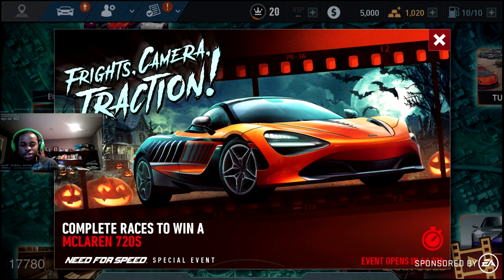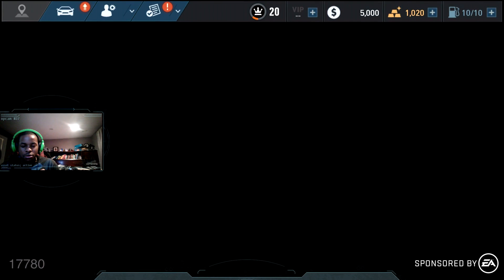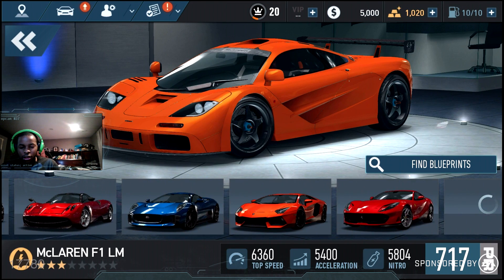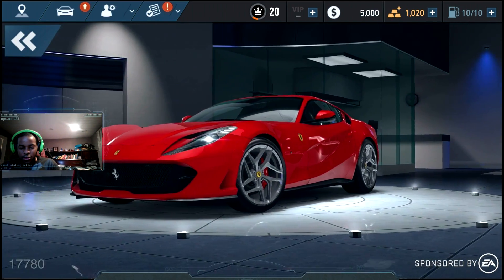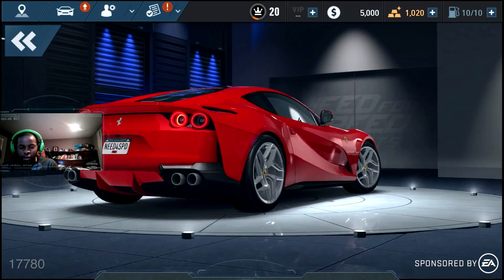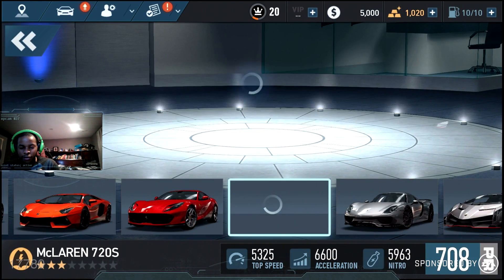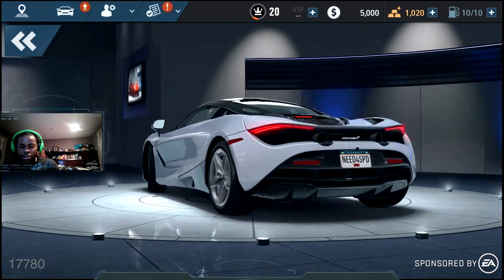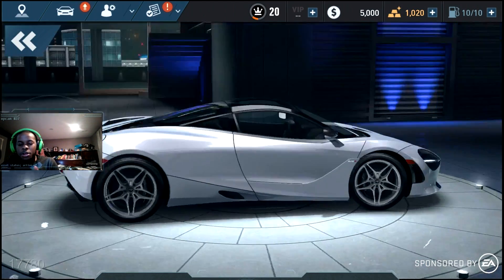The first event is Frights Camera Traction, featuring the McLaren 720S — actually one of the newest cars in this game. Look how high up the PR ratings are. Here's the 812 Superfast, and compared to the Aventador and the Jag, it sits very high. And the 720S is right next to the Porsche 918 Spyder — two of the highest superclass cars in the game.